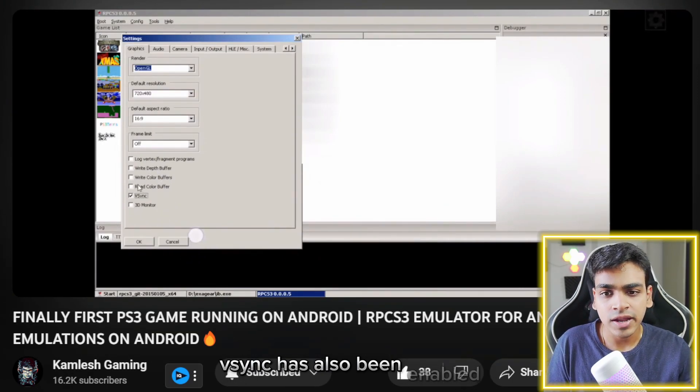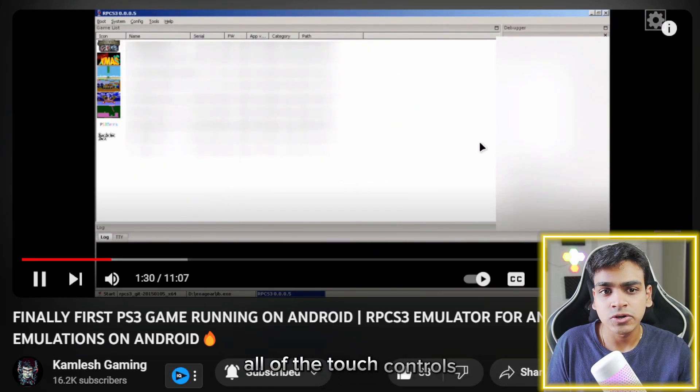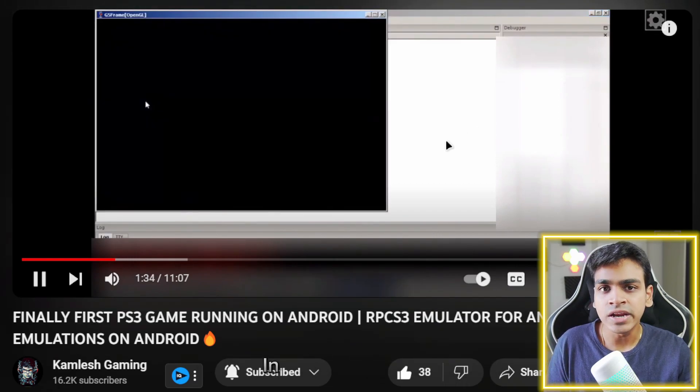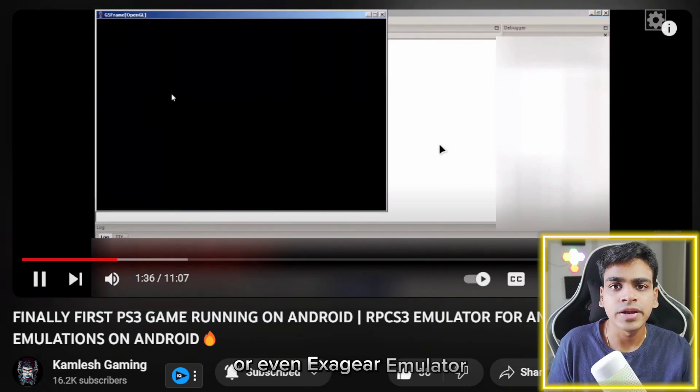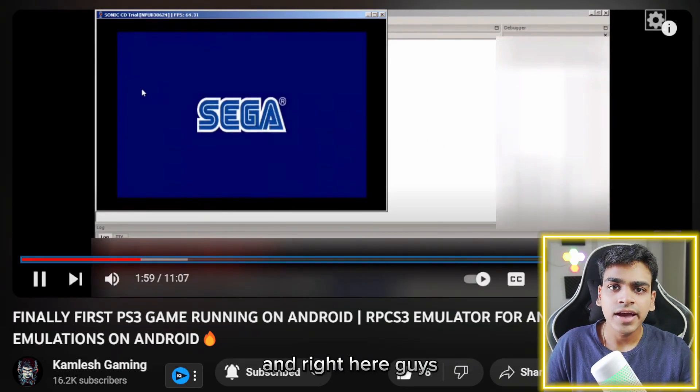Let me fast-forward to some rendering tests. All of the touch controls are being set up using Input Bridge — as you know, in Win Later Android or even Exa Gear emulator, we use Input Bridge to add on-screen touch controls.